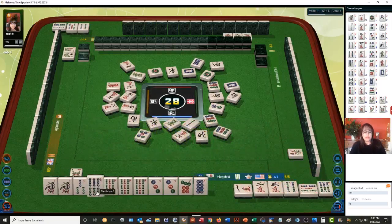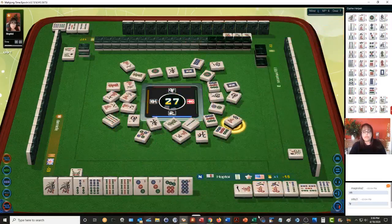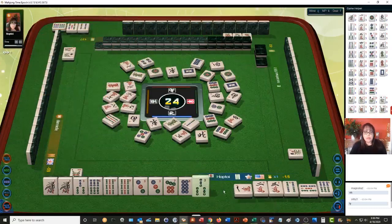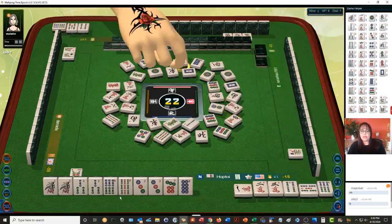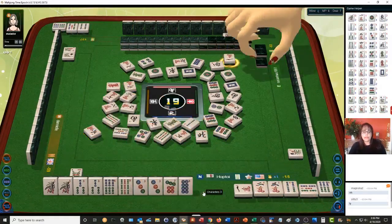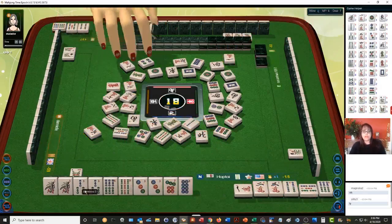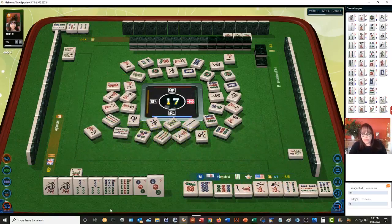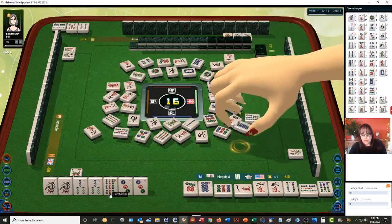Let's discard nine bam. Nine bamboos, four characters — we need to do all chow. All chow with flowers was three points. Four dots — I'm still hoping to get that pure straight. Let's discard nine bam again. We need a seven or an eight bam. Five bam, three characters — there are one-two bams out. We're going to need two bams because we have two potential chows. Let's chow — all right, we're going for all chow.